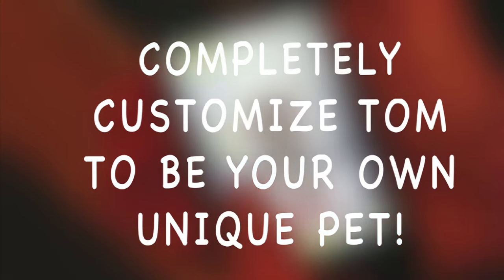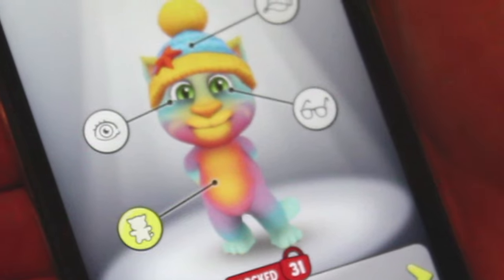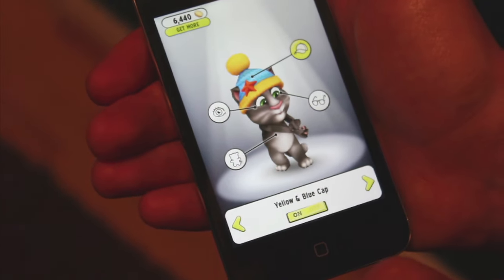Not only can you dress Tom up in glasses and hats, but you can change the colour of his eyes and even his fur. There are literally thousands of combinations of colours and accessories for you to make Tom your very own unique, special pet.